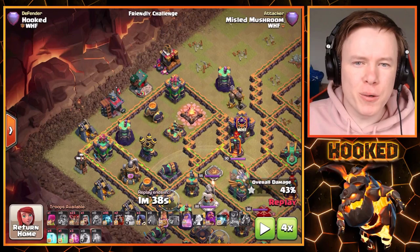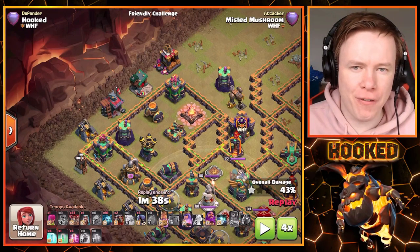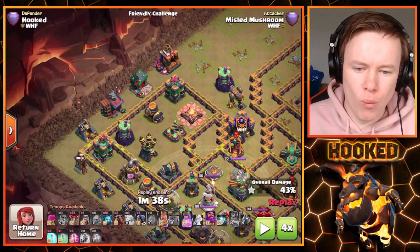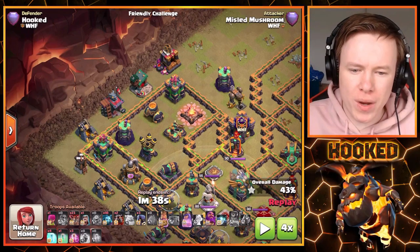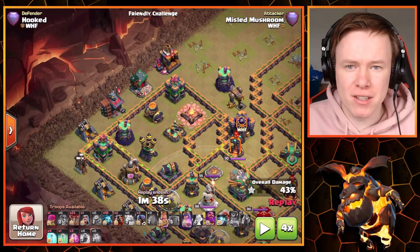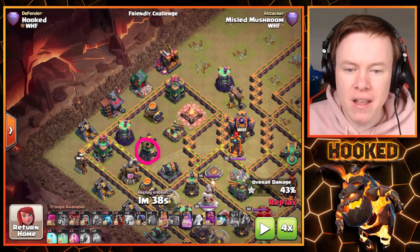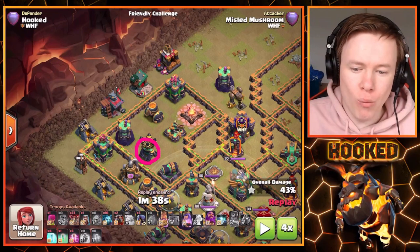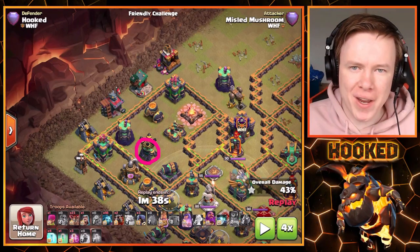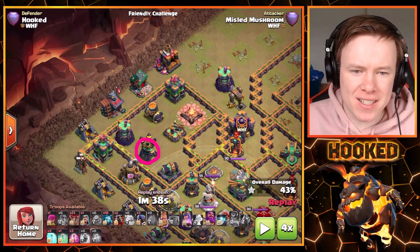The next thing I want to talk about is Lalo deployment — potentially the most critical thing for Lalo. For Blizz Lalo, but even Queen Charge Lalo, around the one-minute-38 mark you need to start thinking about your Lalo and plan it out. When you're getting ready to deploy, the first thing to look at is the closest Air Defense, because the Lava Hound is going to be the first thing you deploy and you need to understand which defenses it's going to tank.